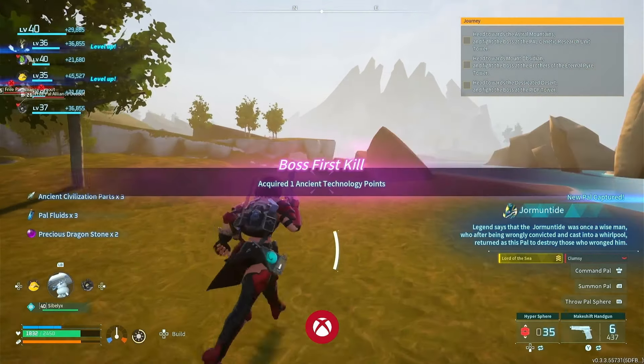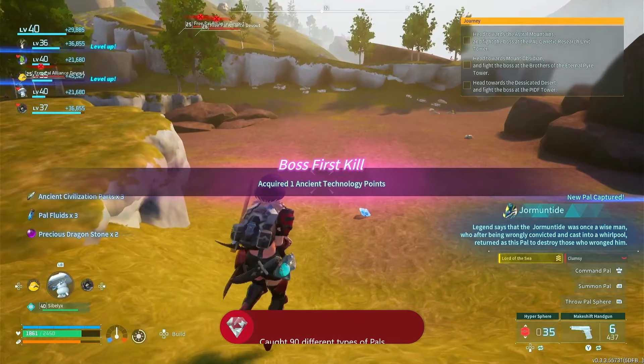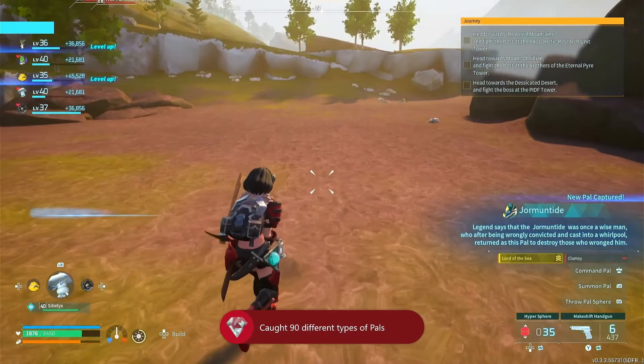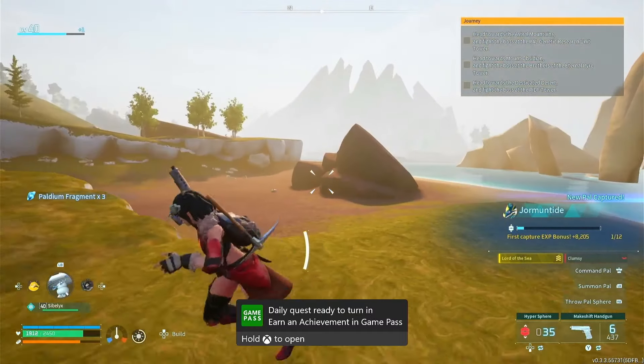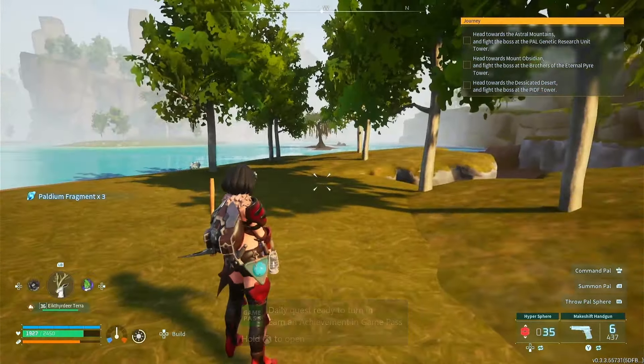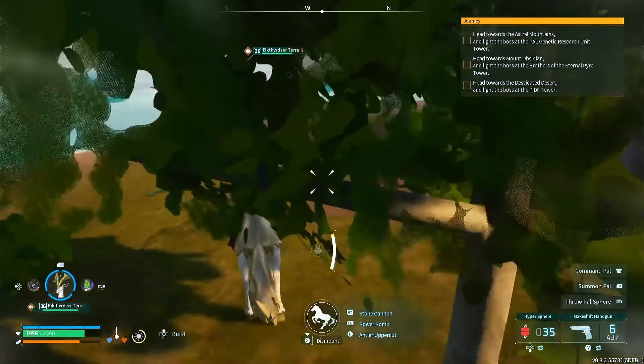Yo, we just got him! Caught in 90 different types of pals — that was the 90th different pal that I have just caught, ladies and gentlemen: Jormantide! Let's head back to base and have a look at his stats because I'm very interested to see if he's going to be a new addition to my team.